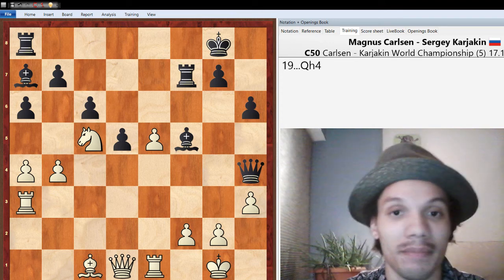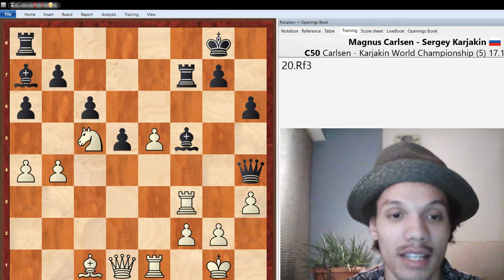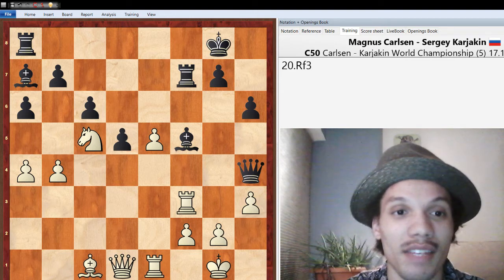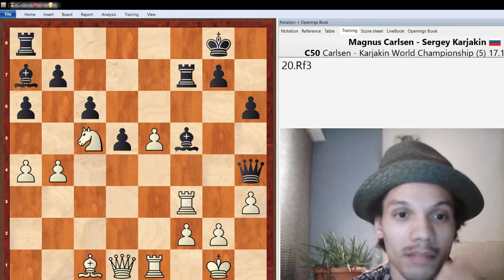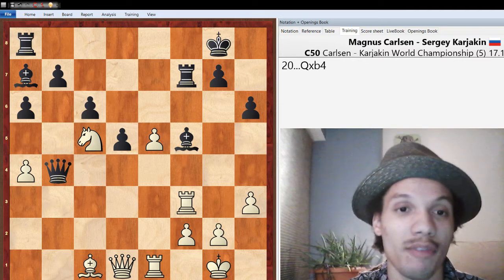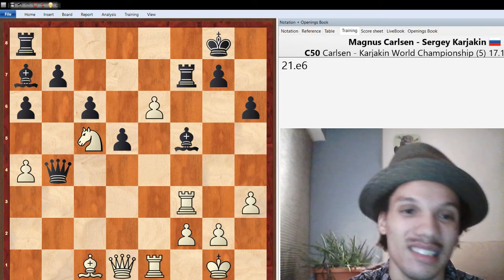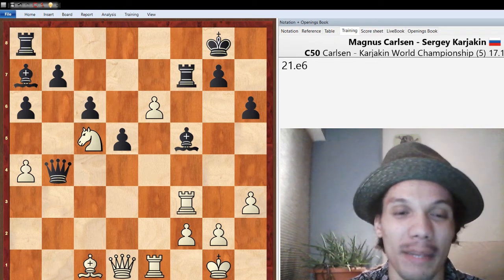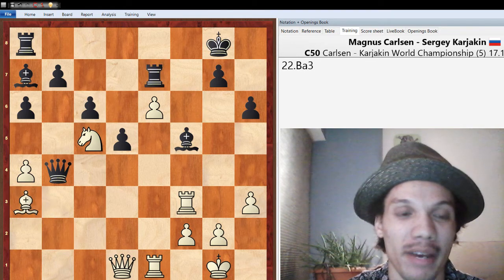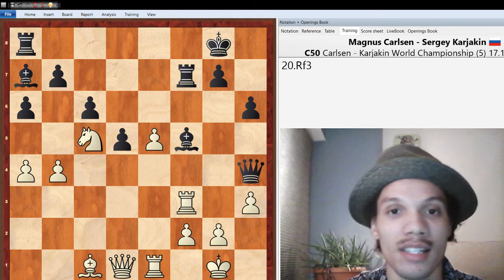After Knight takes e5, d takes e5 was played, and then Queen h4 — a super strong move, because not only does it hit the b4 pawn, it also invites the rook on a8 to rejoin the action by playing Rook e8 or Rook af8. Also the Queen on h4 really does a great job of pressuring the f2 pawn — if the bishop moves somewhere, Queen takes f2 check becomes a serious threat. The combination of all those ideas makes it very difficult to play here, and Queen h4 is pretty difficult to dislodge — you can't really play g3 because h3 would be hanging. Just an effective move all around.